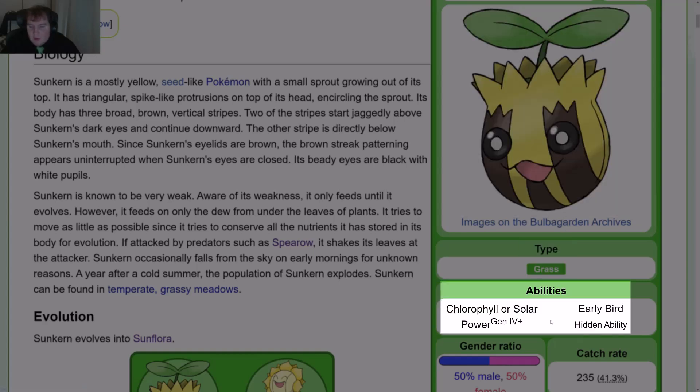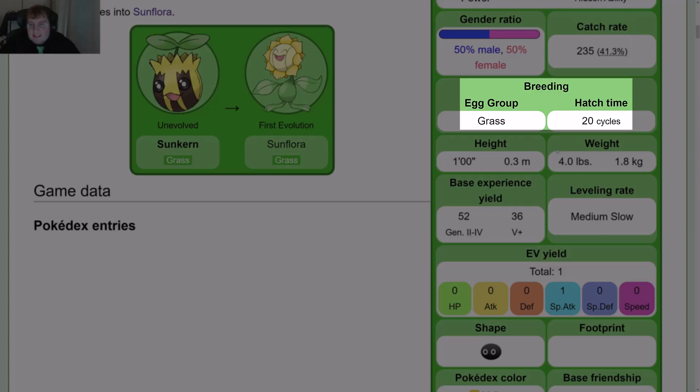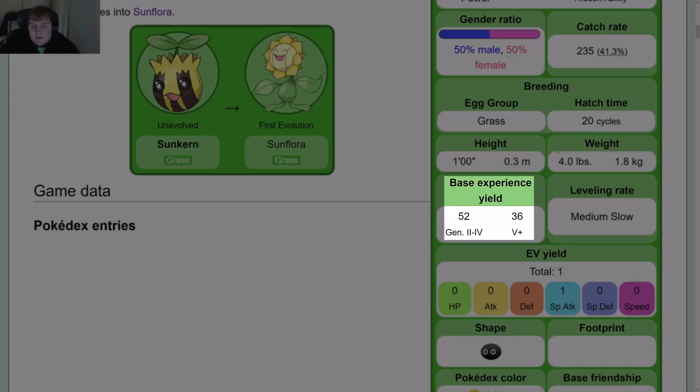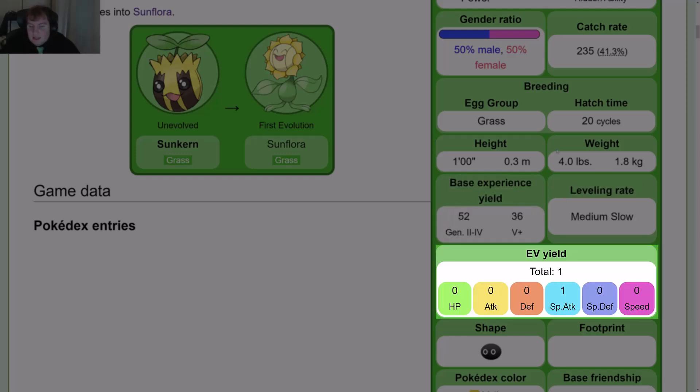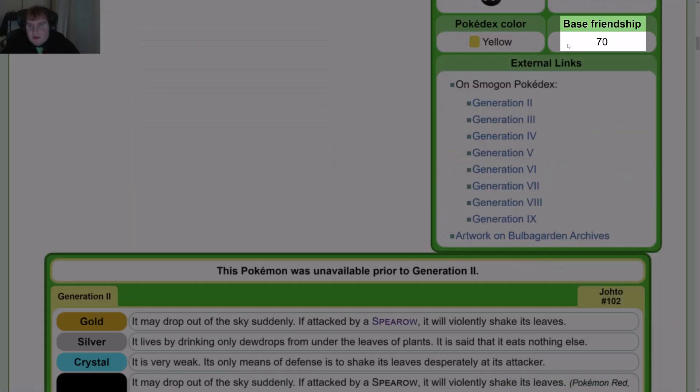Abilities: Chlorophyll or Solar Power in Gen 4+. Early Bird is its hidden ability. Gender ratio is 50-50. Catch rate is 235, or 41.3%. Breeding egg group is Grass. Hatch time is 20 cycles. Height is 1 foot or 0.3 meters. Weight is 4 pounds or 1.8 kilograms.